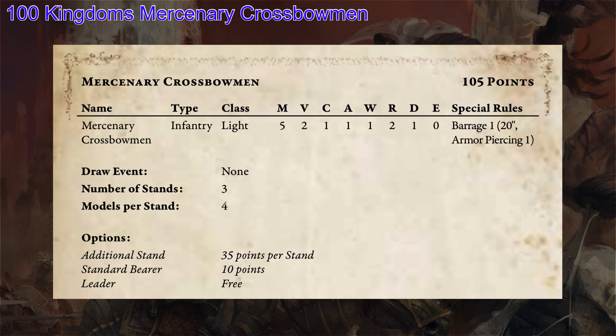When we look at the average profile for this unit, they are human. They have light movement 5, velocity 2 which goes up to 3 with an aim — which is great — clash 1, attacks 1, wounds 1, resilience 2, defense 1, evasion 0. So kind of your average human profile, but where they really shine is their special rules.